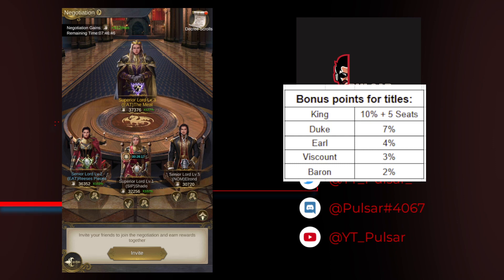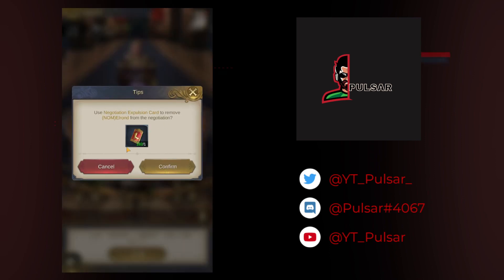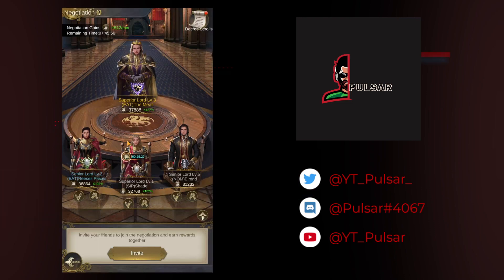If you're a King and you host a table, you get five seats and a 10% boost — so I'd be getting 130 instead of 127. That's worth noting if you are or plan to become a King. Once the table is full, you have the option to boot a player using expulsion cards, or protect them for up to eight hours if you choose.